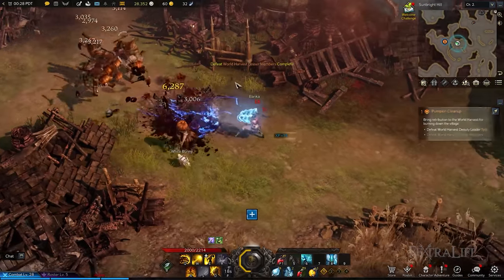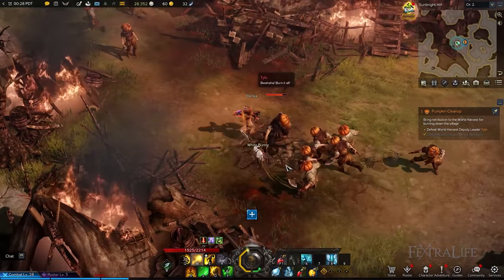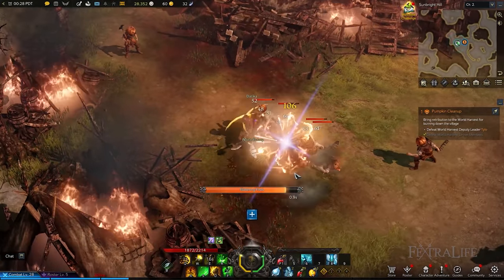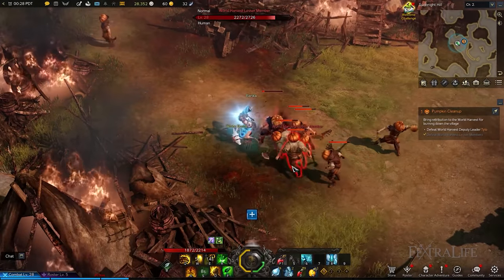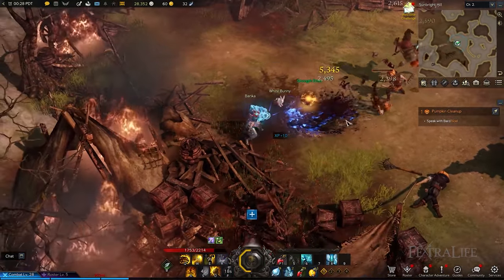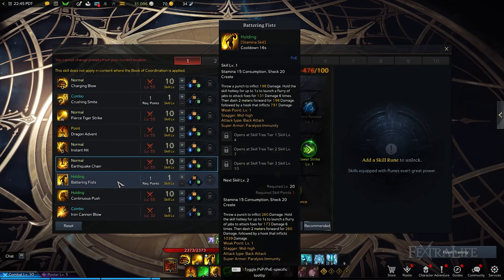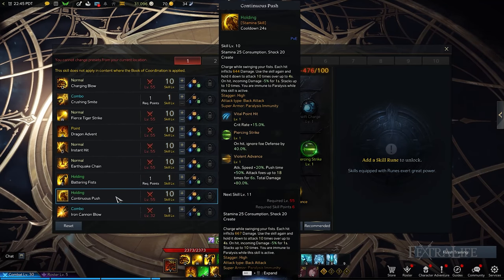Stamina skills are predominantly comprised of back attacks, while Shock skills feature both back and frontal attacks. As such, it teaches players to be flexible when approaching enemies. To optimize damage output, Scrappers will either need to move behind them or charge in front of them. By the time your Lost Ark Scrapper reaches level 50, you'll have unlocked a total of 20 skills, comprised of Stamina, Shock, and Awakening skills.